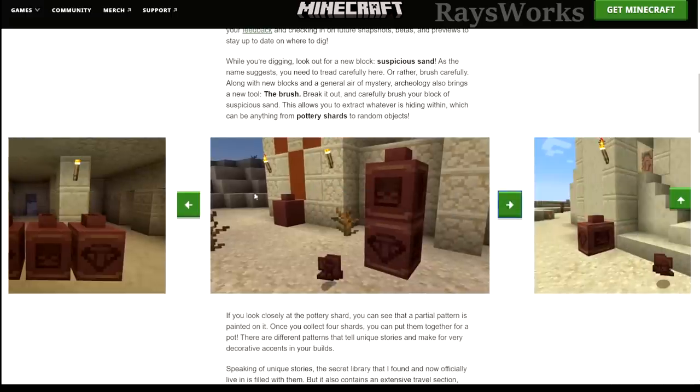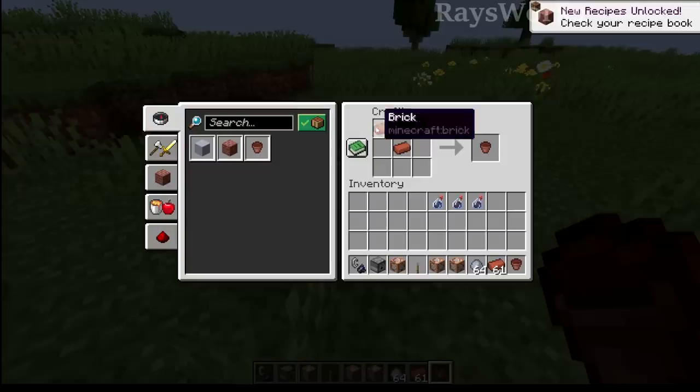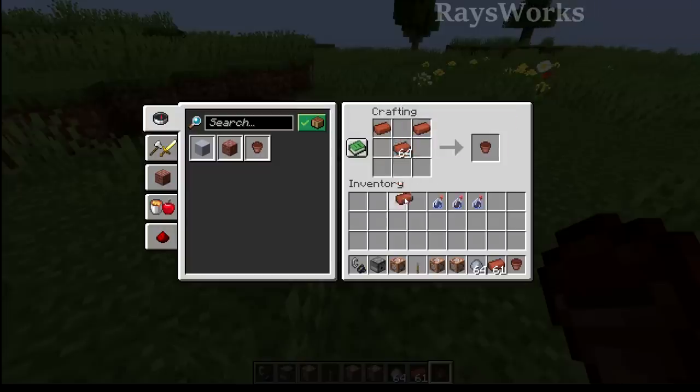Looking at these images, one shows pottery without shards on it, so it's possible you can make the pots and then add the shards later. The actual archaeology part gets you the pottery shards, not necessarily the pot itself, so you probably still need clay to make the pot. We already have flower pots in the game made from just three bricks, so this new recipe for the big pots could work similarly to cauldrons.